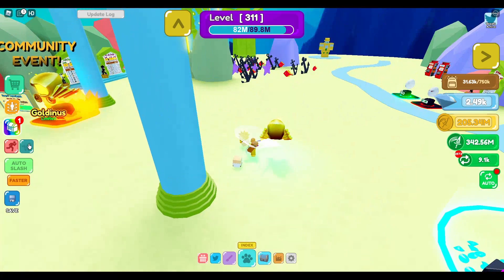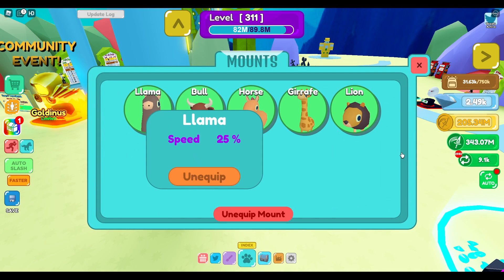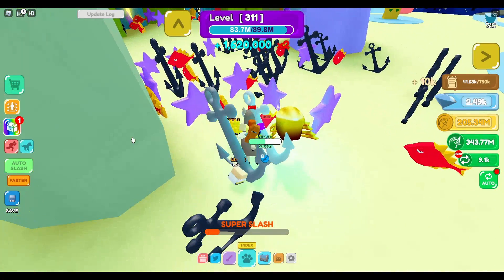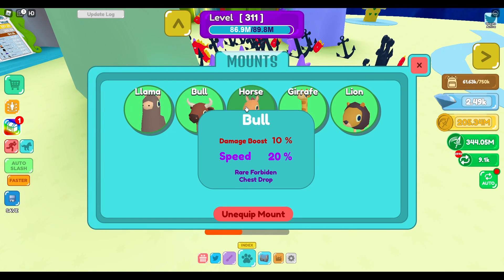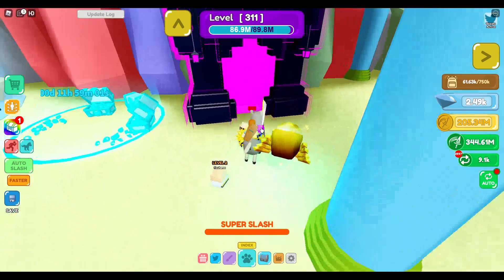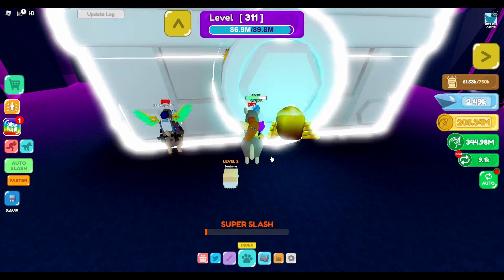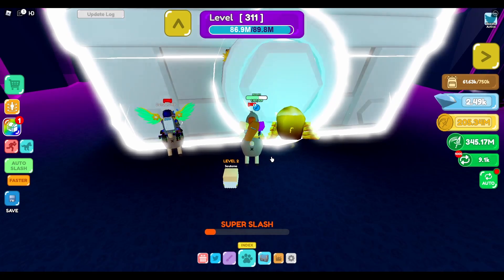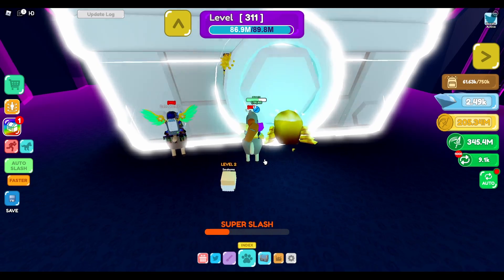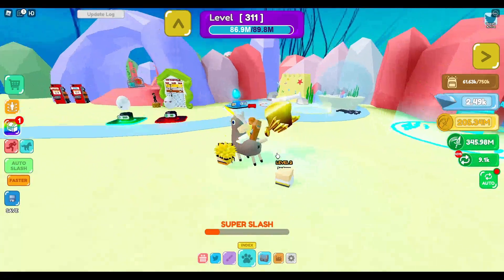Horse, llama, bull — equip llama! Speed 25% boost. And it says rare forbidden chest drop. These are all Robux, of course — it wouldn't be this game if everything wasn't Robux. But I can now slice this, and it does barely anything. I'm not gonna do that right now, maybe later.